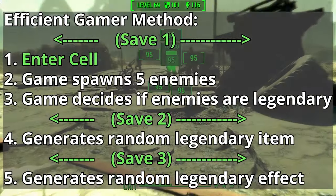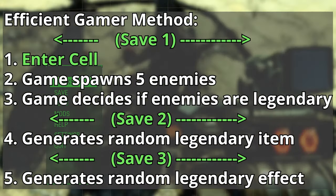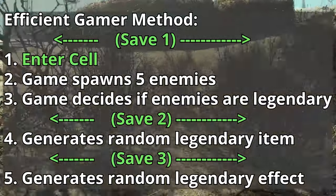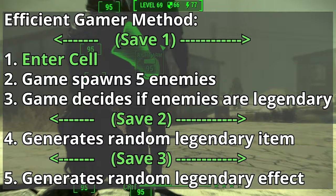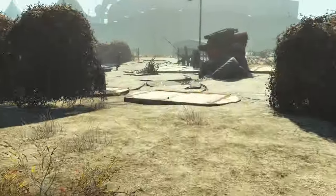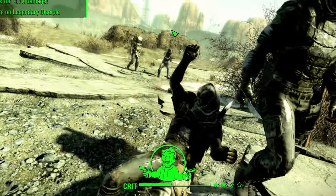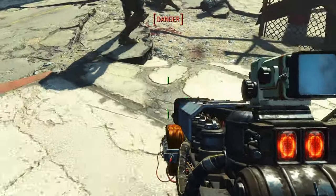The reason this method works is because the saves are targeted at specific points: save 1 occurring before the enemies spawn, save 2 occurring after the enemies spawn and the legendary enemies are chosen, and save 3 occurring after the legendary item is generated but before the legendary prefix is chosen. This method has the benefits of only requiring a single reload as well as guaranteeing that you will always see a legendary enemy. And that's pretty much all there is to it.